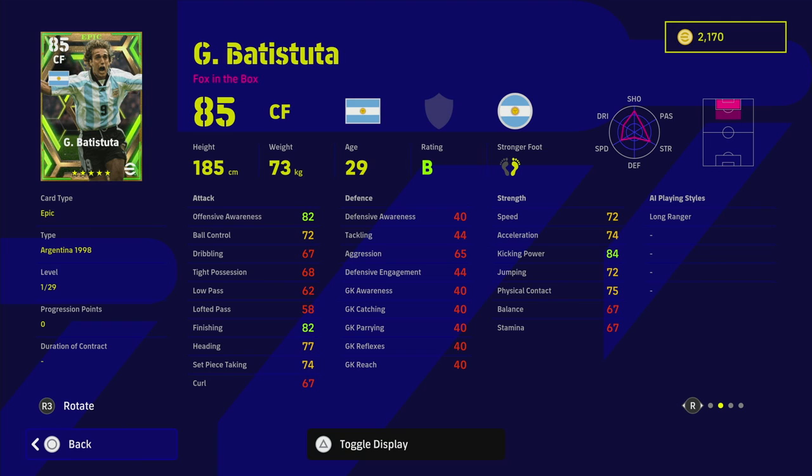His offensive awareness and finishing are perfectly balanced with his kicking power. He's not that slow — people might look at this card and think Batistuta's slow, but he's like Calhanoglu or Morata, they're not slow players. If you've got a player with 80 acceleration, which we will have with this card when we train him up and simulate it on eFootballDB.com, he's actually quite a decent striker you can play as your main striker up front.